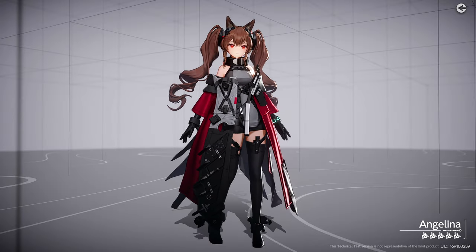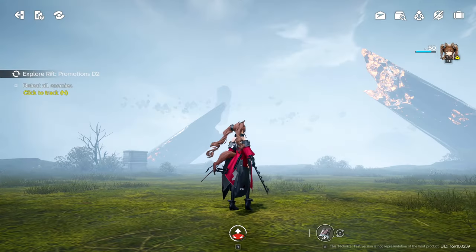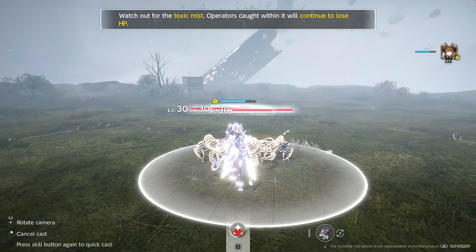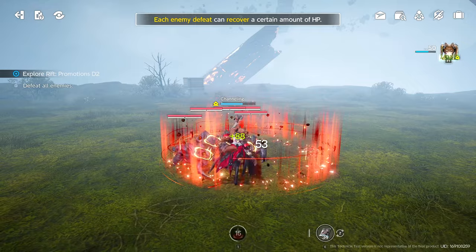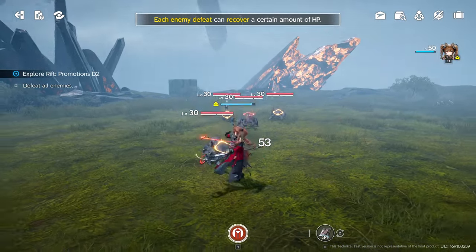With that out of the way, let's get into some gameplay. Her gameplay loop is a pretty simple one: auto attack at range, cast your skill when you are close to your allies to heal them, and target large groups of enemies with it in multi-target scenarios. For her ultimate, just make sure you stay on her for the 8-second duration of her basic attack empowerment state.